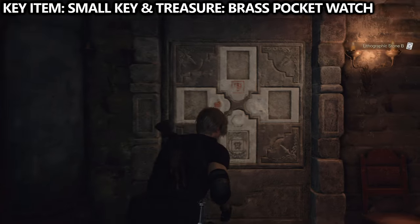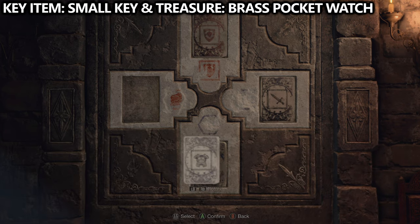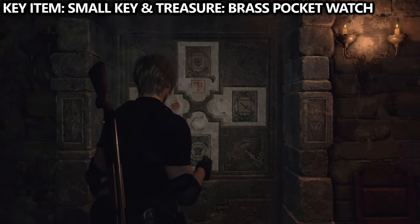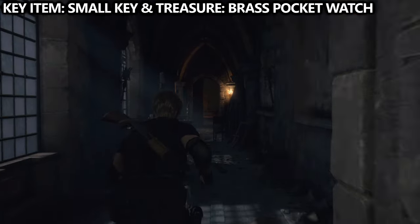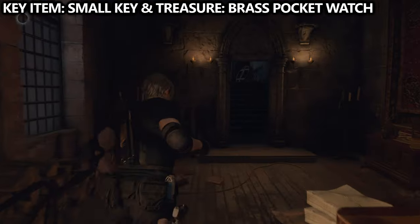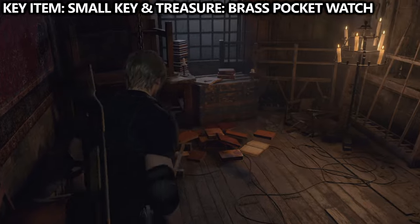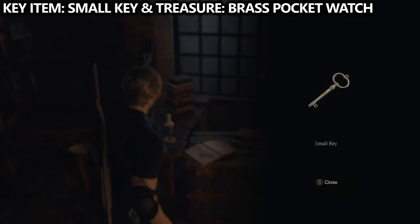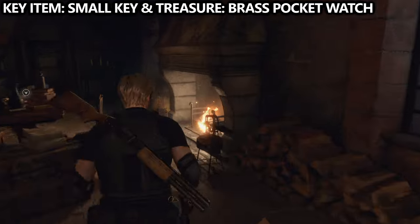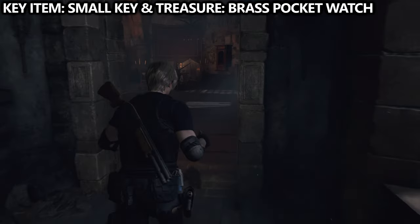We're going to grab the three stones — the fourth stone is already in the puzzle — and then you can solve that puzzle and move on. Basically, you're aligning the red and the blue is kind of washed out, but you figure it out through trial and error. Through that door, walk through the hallway and keep an eye out to your left — there will be a desk, and on that desk there will be a small key. Grab that small key, go back to the Bindery, and inside the drawer you'll find a brass pocket watch.